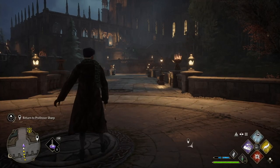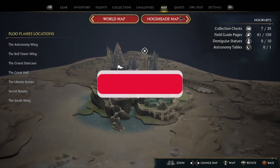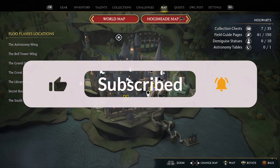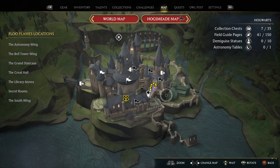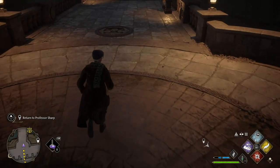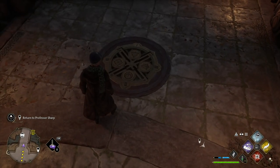Hello everyone, welcome back to Hogwarts Legacy. Today I'm going to show you how to solve the puzzle on the viaduct bridge at Hogwarts Castle. If you've been to this place, it's called the viaduct bridge and there's a puzzle on it. I had noticed it before but didn't know how to solve it, and it's very simple.